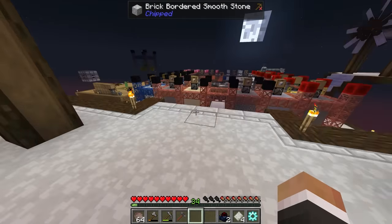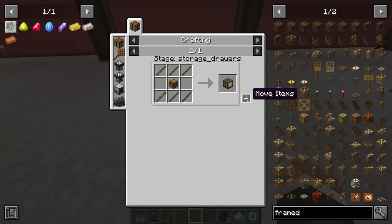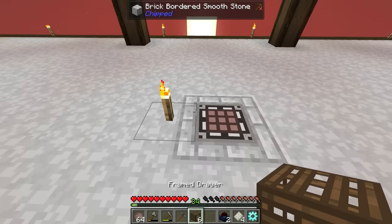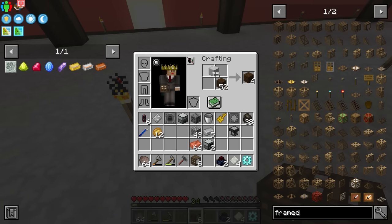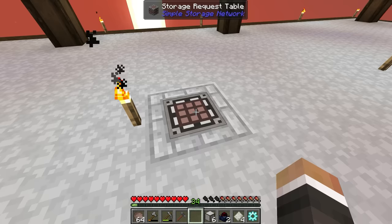We're going to need more drawers - let me go and get some more framed drawers. I do want framed drawers for basically everything we produce. I'll get a couple and then custom texture these to look like our smooth stone and dark oak. We'll probably have to do some more dark oak mining fairly soon.